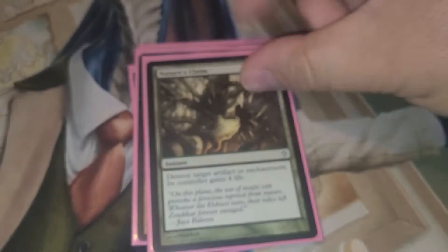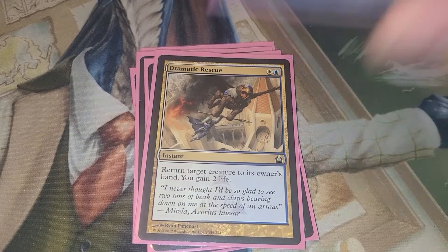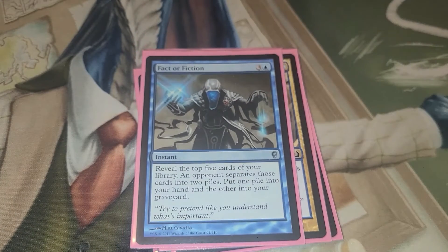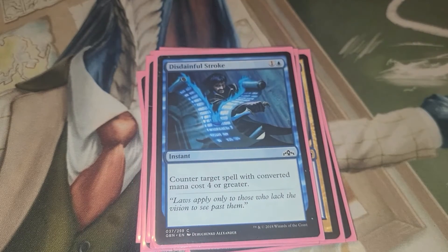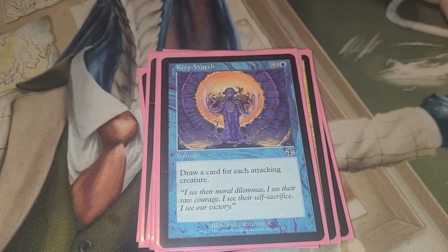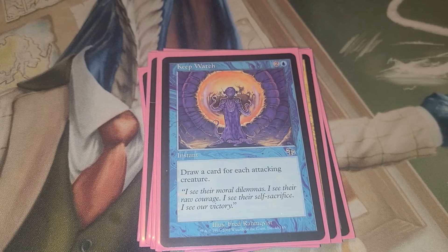Bant Charm. Nature's Claim. Dramatic Rescue. Fact or Fiction — because we've got to get to our enchantments quicker. Disdainful Stroke — because counterspells are good. Keep Watch — draw a card for each attacking creature. Another great way to draw some cards.